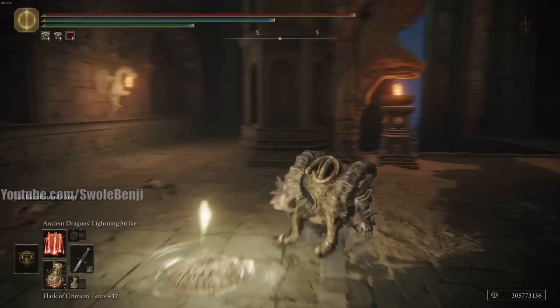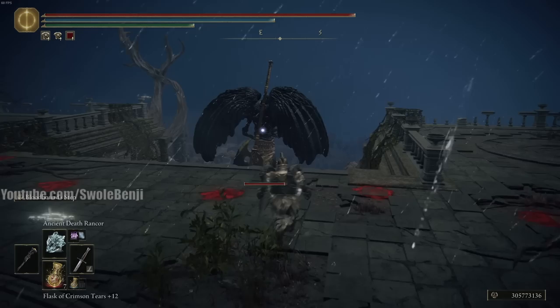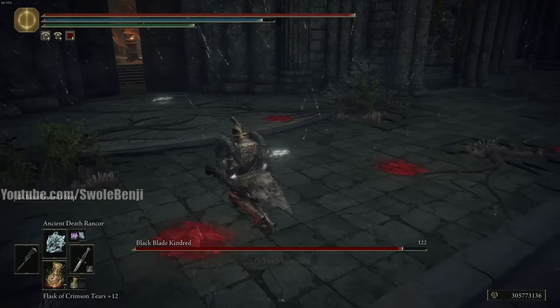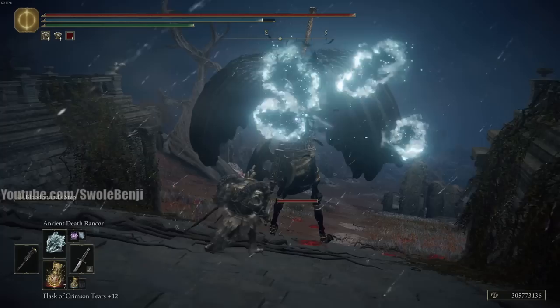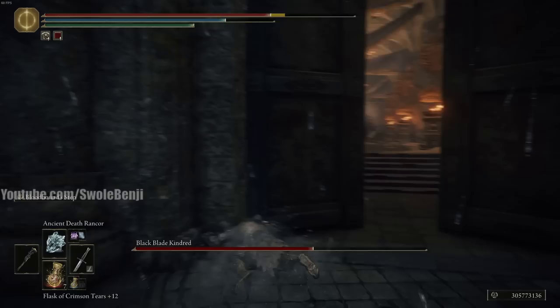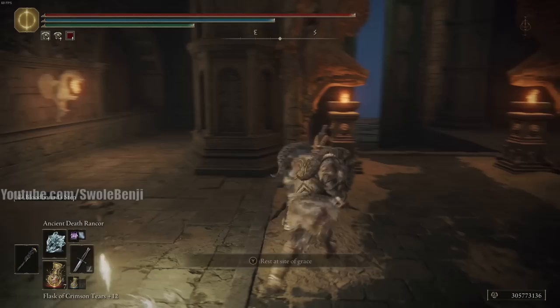Next is Ancient Death Rancor — basically a much better, more damaging Pest Threads, though it's slower and easier to see, block, and dodge. A regular uncharged cast already does great damage, and a charged version does a little more. For most spells you want to cast the regular version and spam it, because charge casts take much longer and in the long run you deal less damage overall. Just sit there and mash the button for tons of damage.